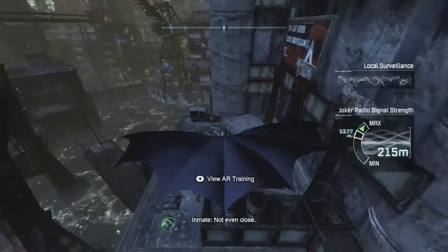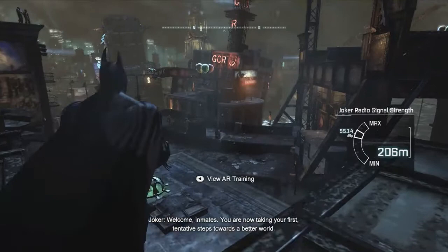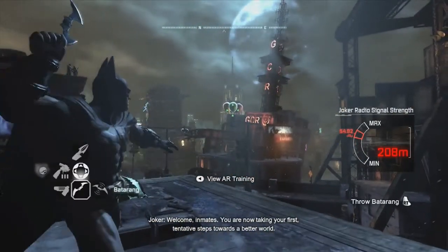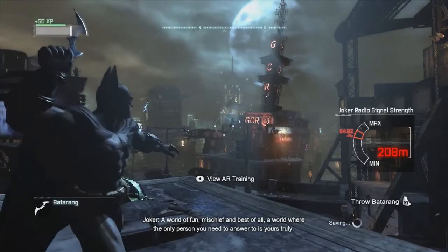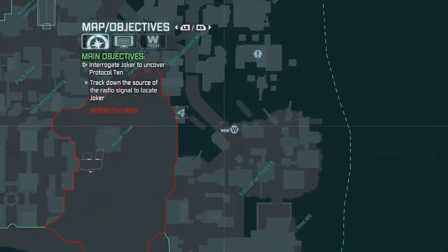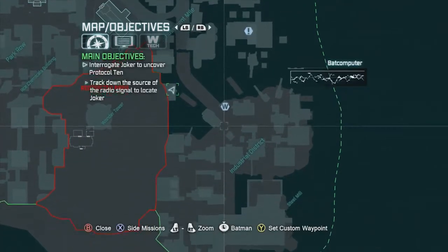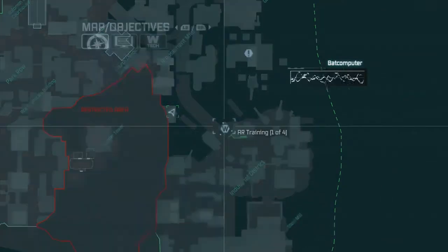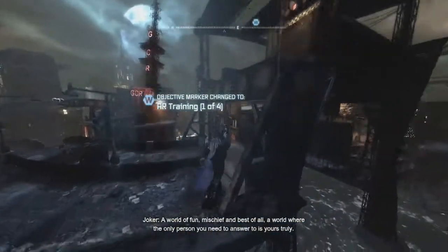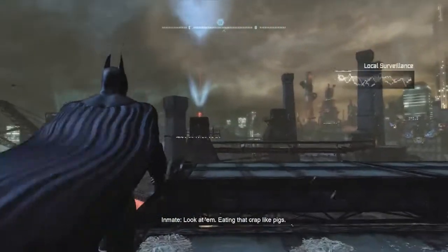Not even close. Get the balloons. AR training — yes! That's the Batclaw. I think I used the Batclaw in battle. Okay, there's AR training. Go check it out. See if you can get it. Yes! Okay, AR training — we gotta get that, because we're gonna get grappling boosts. So we're going to go do the augmented reality training right now. Where is it? Right by the Batclaw.